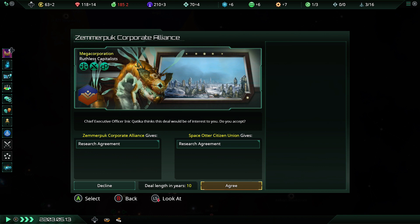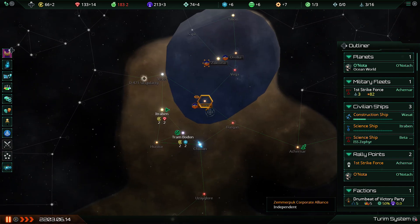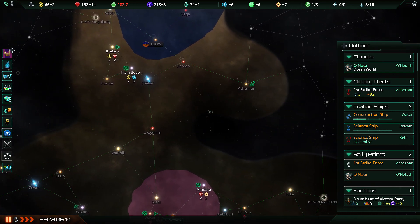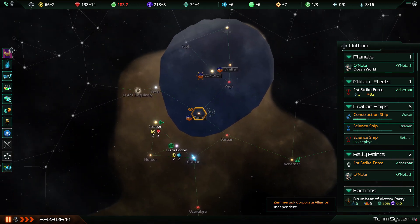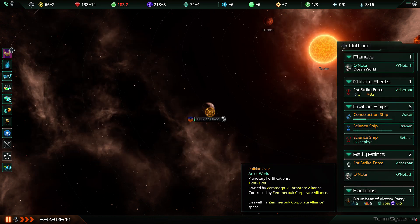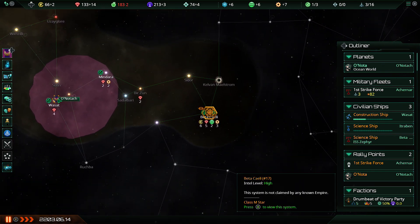They want a research agreement — I'm fine with that because their tech's probably ahead of ours since I forgot to research new tech for a year and a half, and they're getting massive bonuses. But yeah, there is a real risk that this system will just expand and eat the Gaia world. The only way I could stop that for certain is to actually lock down that system with a frontier outpost right now. Colonization is going to take them until about a year from now, so there's plenty of time for me to just lock it down.